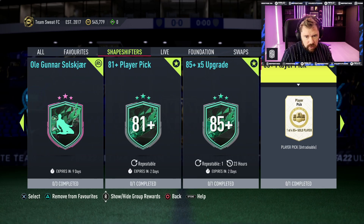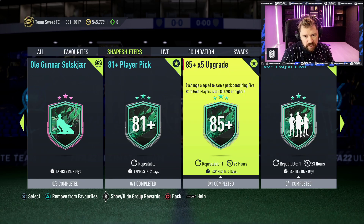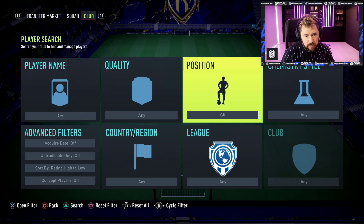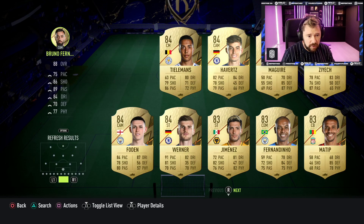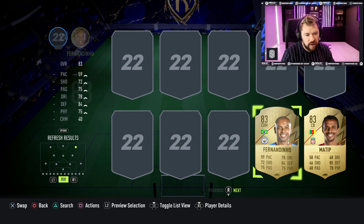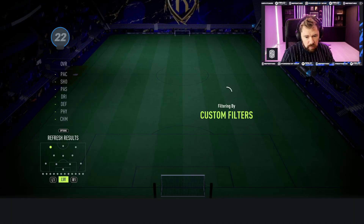What else have we got? The 85 plus player pick, repeatable once every 24 hours, one of four gold rare 85-rated players. Let's do the 85 upgrade first. An 84 rated with a team of the season or a team of the week - I genuinely don't know how I'm going to do this. I'm going to have to put an 88 Bruno Fernandes in, because the only team of the weeks I've got are like untradable 75s. We're down bad.